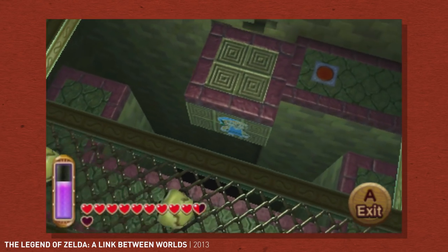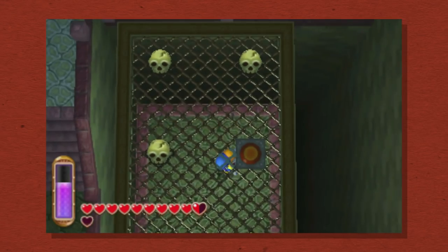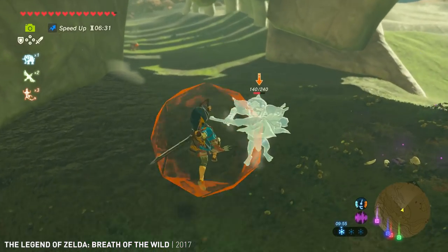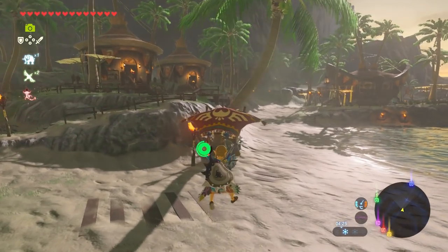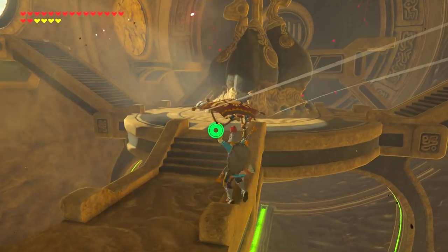On 3DS, Nintendo would start to rethink the Zelda formula entirely, with the non-linear A Link Between Worlds, which in retrospect was a dress rehearsal for the most radically different Zelda game ever made. Part retro throwback, part modern masterpiece, Breath of the Wild is a complete reinvention of the Zelda formula, and it will be the focus of the final episode of Boss Keys.